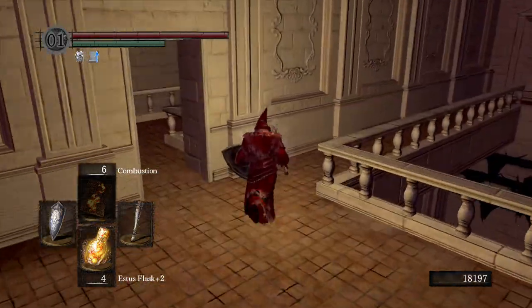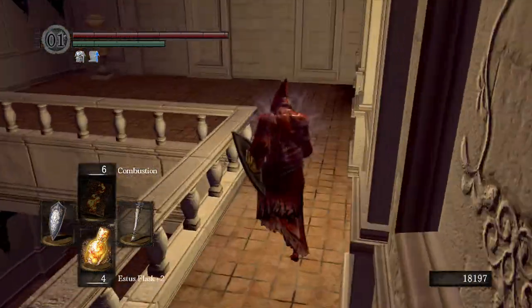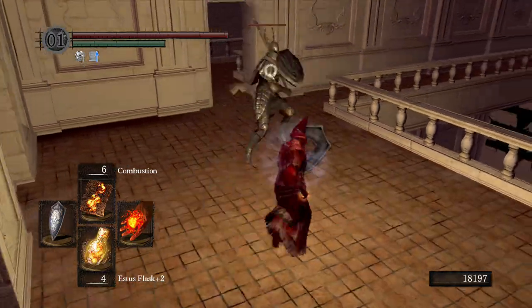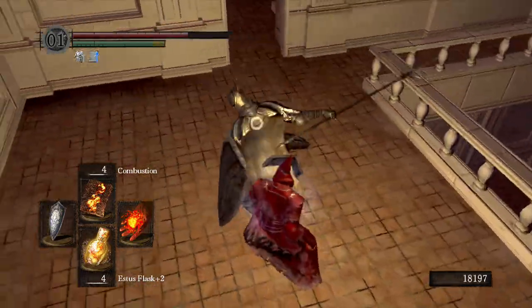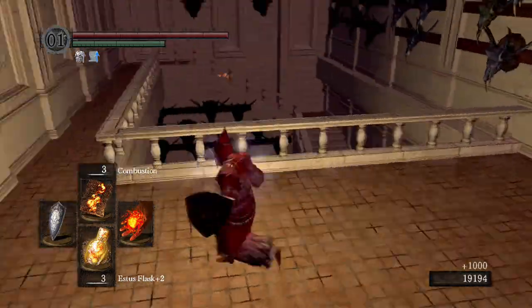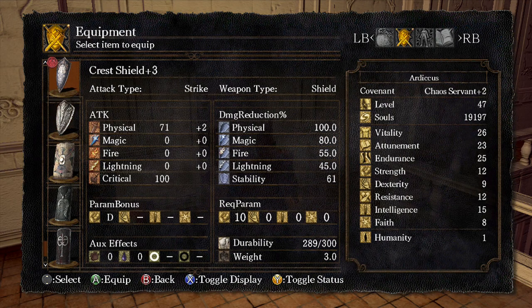I may fight him after I hit the bonfire again or after I open the shortcut. There's one guy waiting there, and that guy just got aggroed — wait for him up here. Put my combustion back on. Same strategy — try and get behind him. There we go! Silver knight shield — that's a pretty good shield. The stability is already higher than my crest shield plus three, but I can't wield it because I need 14 strength and I only have 12. So I'll just keep my crest shield on.